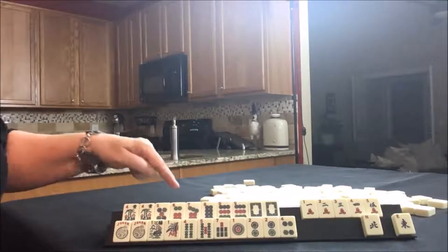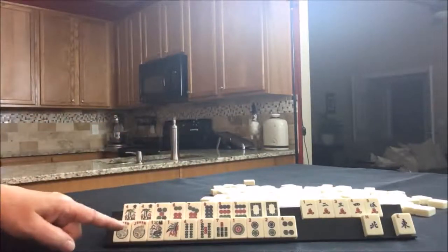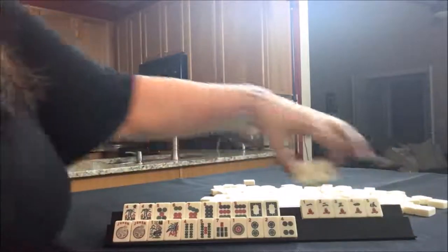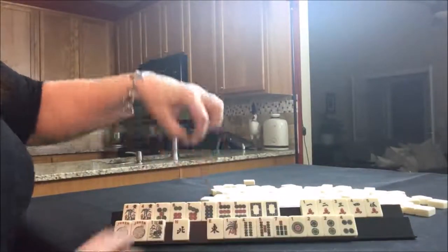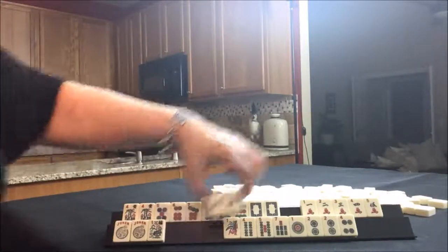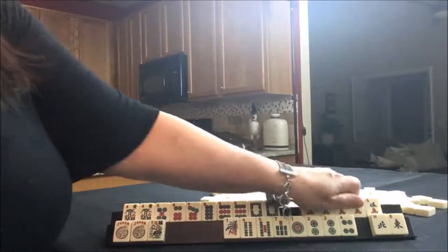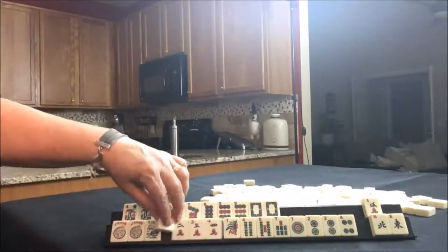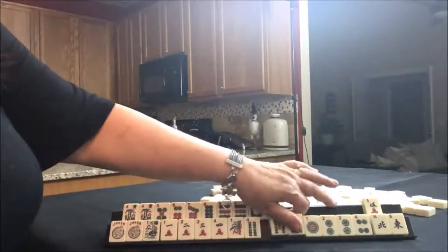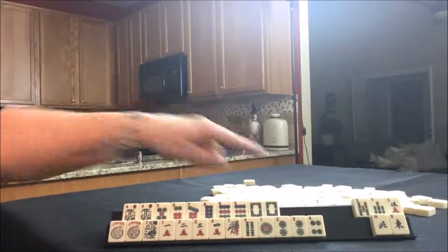That is beautiful. And then down here, I would play maybe a year hand — news. We need the whites up there. I'm thinking 1, 2, 3, 4 consecutive. Five discards.